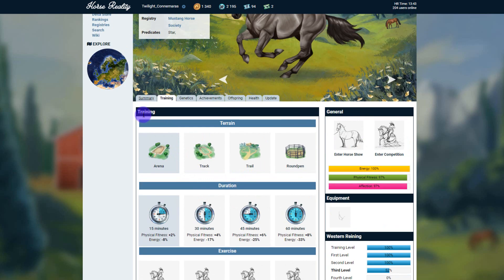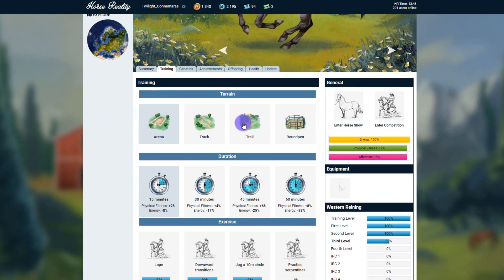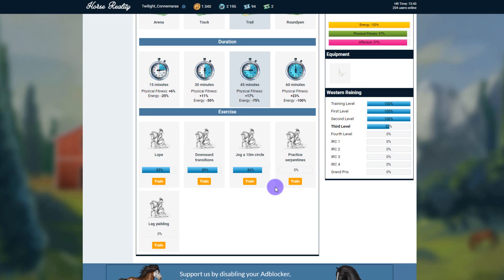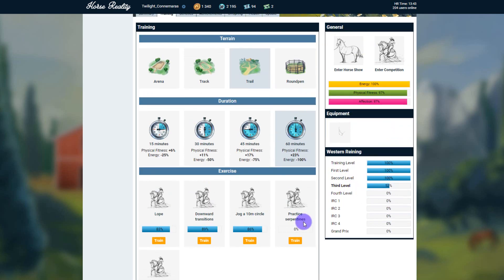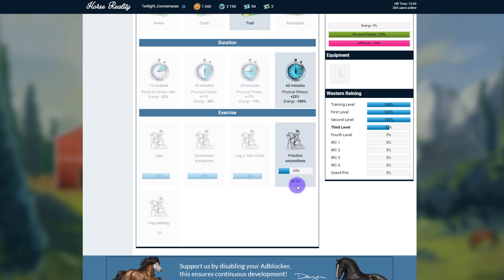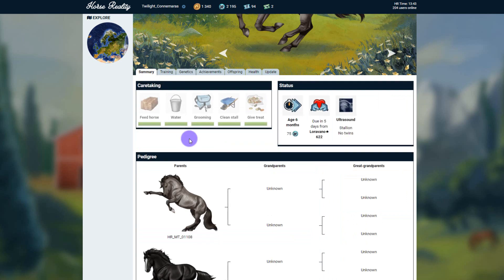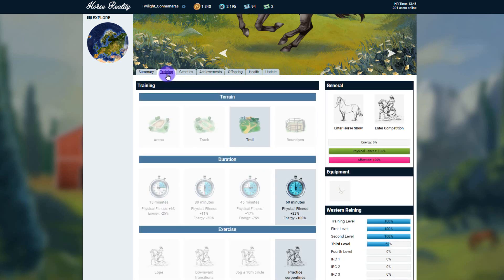If I go to Zee here we'll do some caretaking and I'll click something that's going to take a lot of energy. For her, because she's at a higher level, I'm going to do this, but for my foals I never do more than 75%. I'm going to get her to practice serpentines — that's going to give us 33% on that training and take an hour. You can see her energy is totally gone now, but if I come back in a couple of hours, because I've properly cared for her, she'll have some energy and I'll be able to train her again later in the day, which gets you a little more progress and XP.